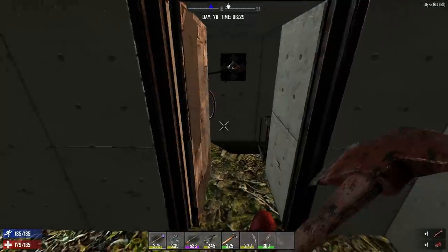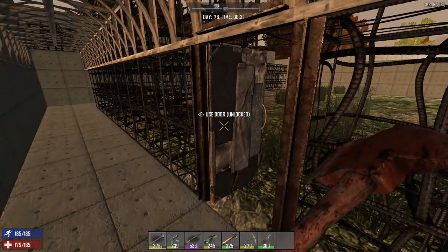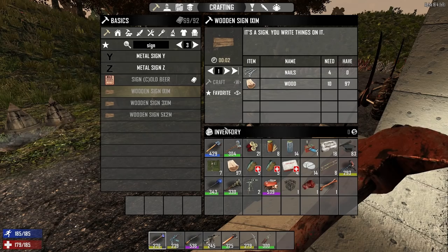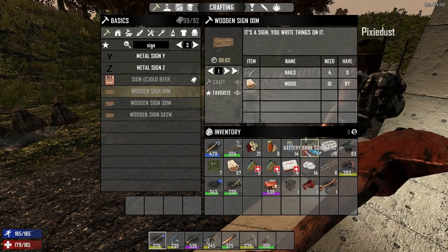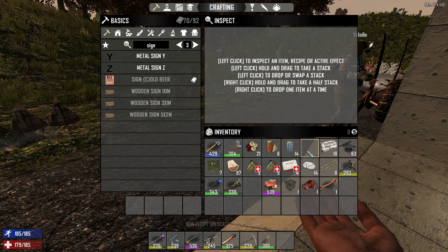Which wall do you think I should start testing auto turrets on? Because I have an idea for auto turrets. Your mother bought a couple from Trader Joel's. I have a battery bank schematic now.